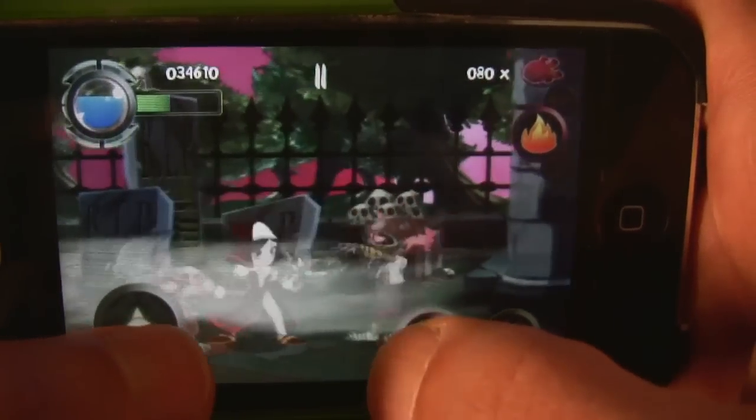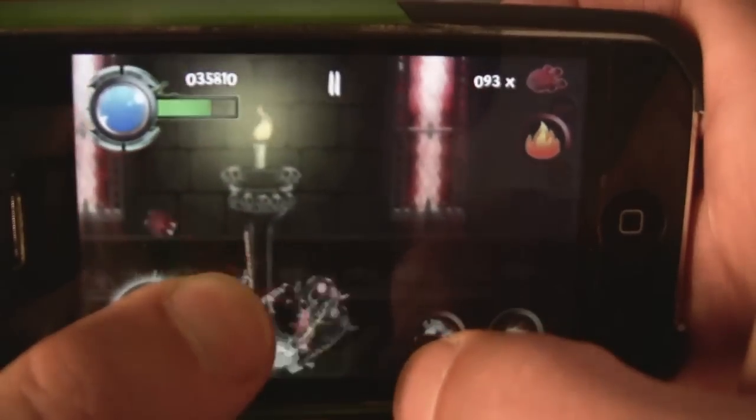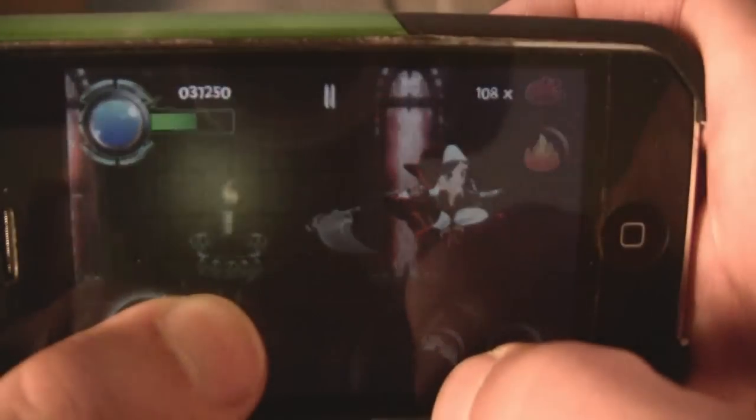Every day has three stages to it. The first stage starts up top during night, and then you go down to the graveyard, and you come back up top during the day and fight off a bunch of zombies.